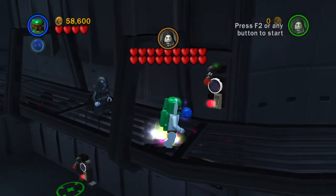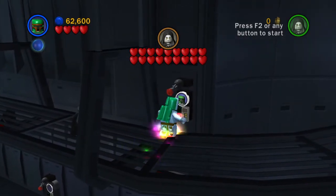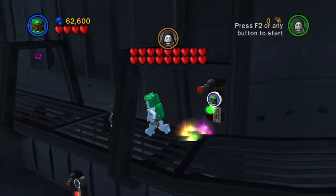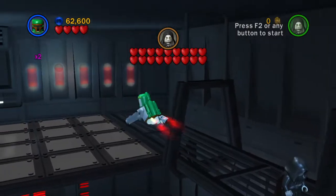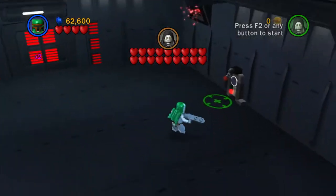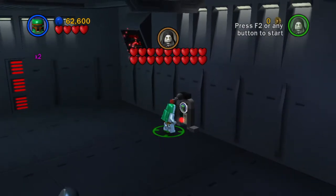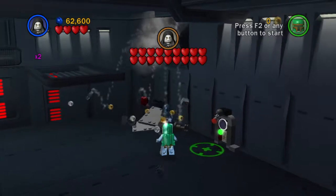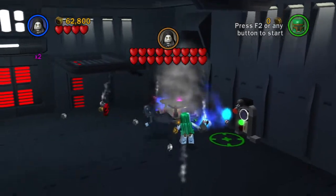We needed a Bounty Hunter to activate a lot of these panels. So we can do that as Boba Fett, and that reveals that - it's strange, that's in a different area there. Oh, we already got that one, never mind. Let's fall down here - this might be for something we already kind of cheesed in story mode.